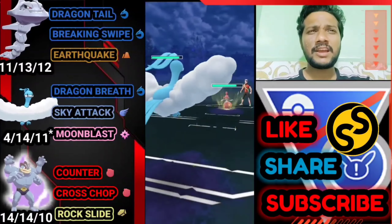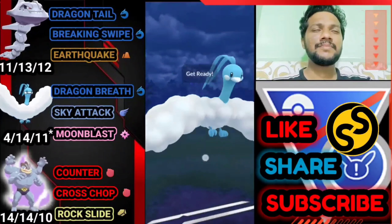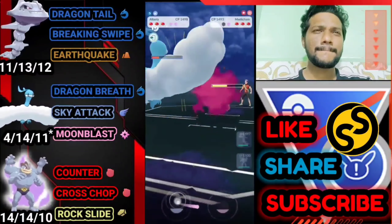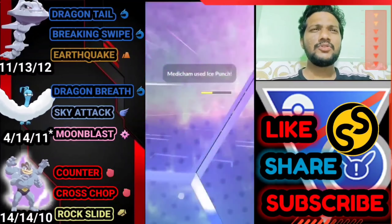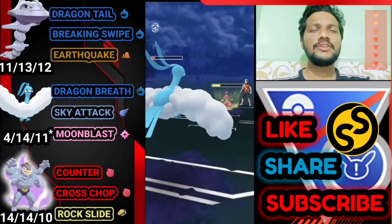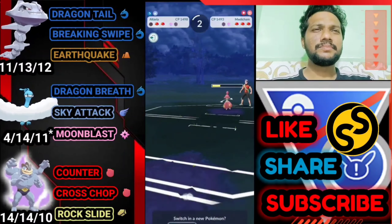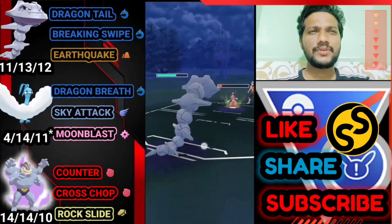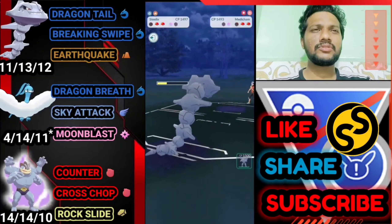Opponent wins that match due to the drop. In this new match, Langton is in front of Steelix and opponent brings Medicham, so I'm bringing out Altaria. Trying to deliver one more Sky Attack so he uses both shields — we got the advantage. Got another Ice Punch coming so letting go of Altaria. Bringing out Steelix to farm down his health with Dragon Tail. Using shield against Ice Punch. Got one Earthquake ready.